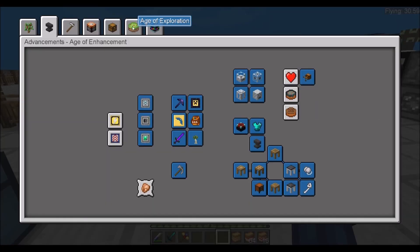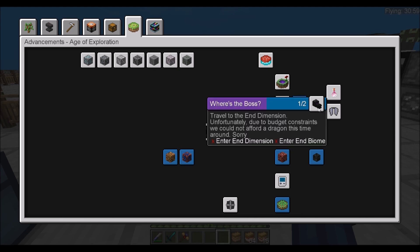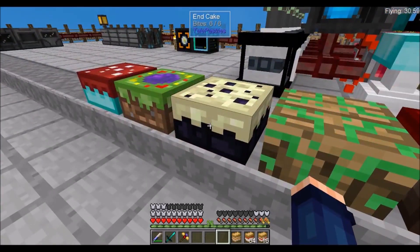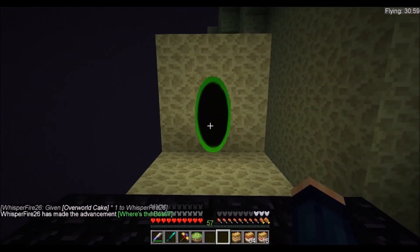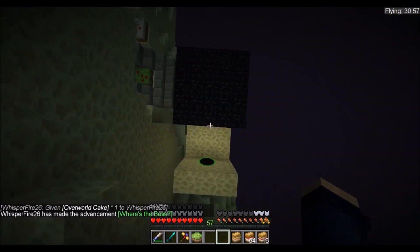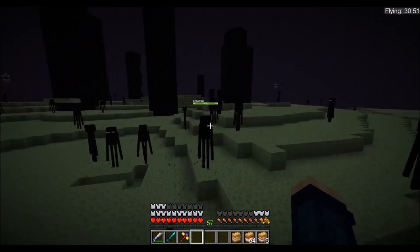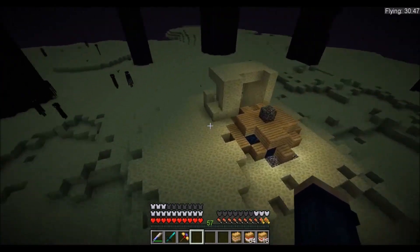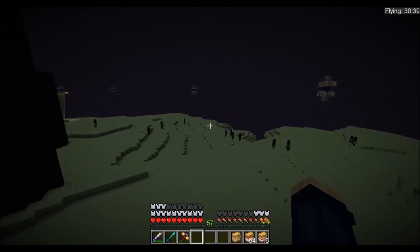Let's look at the cake — it should be under Age of Exploration. So we got the end cake. We'll check out the Twilight Forest just to take a peek and check out the end just to take a peek. This has already been scouted out before by other people on the server, and it looks like someone left the portal here. It looks like people have fought the end dragon a couple of times — there's no end dragon, but you can summon the end dragon and you can go into the cities.